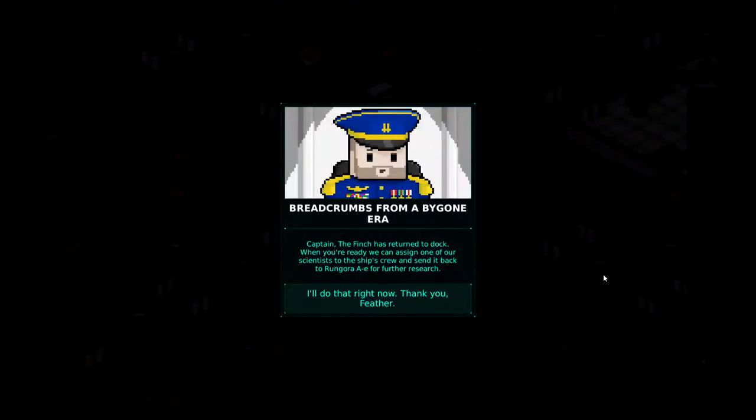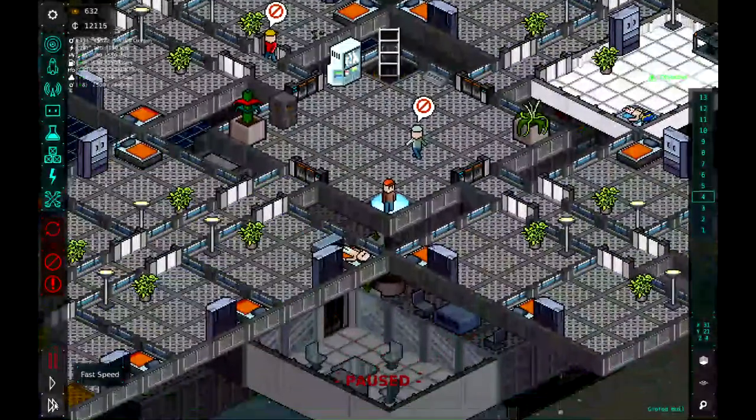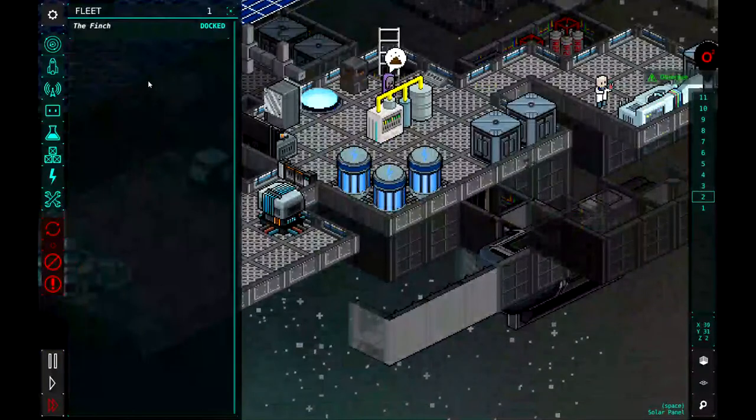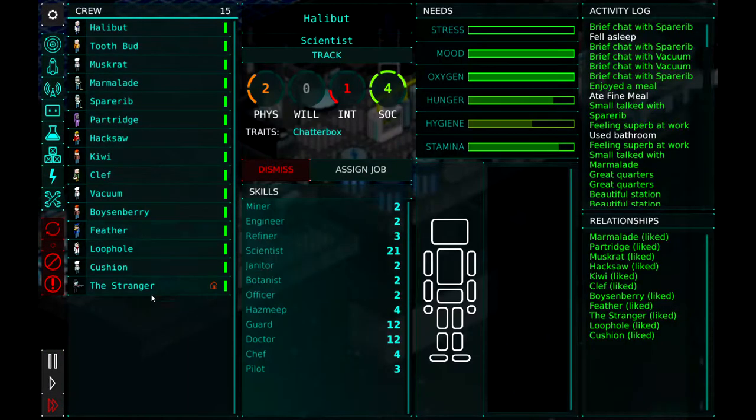I'm guessing the Finch is back. Captain, the Finch has returned to dock. When you're ready, we can assign one of our scientists to the ship crew and send it back to Rungora AE for further research. I'll do that right now. Thank you, Feather. All right, so let's go ahead and go to ships and the Finch. And we're going to take the stranger off. Now let's go to our meeples.